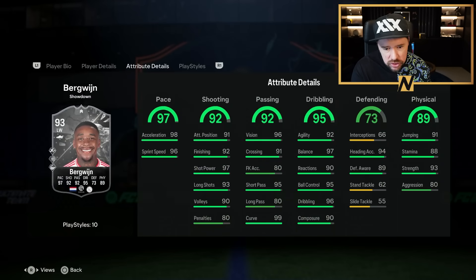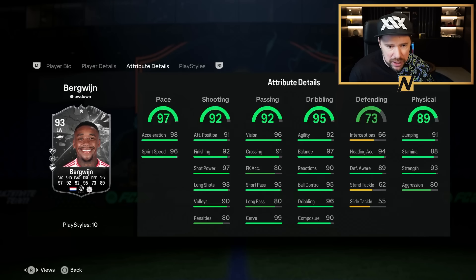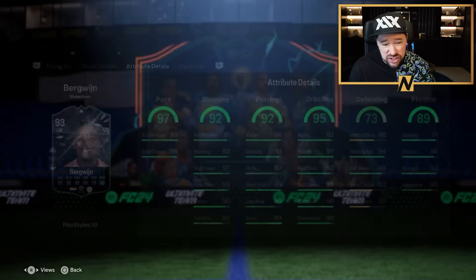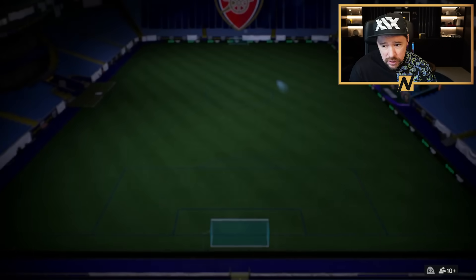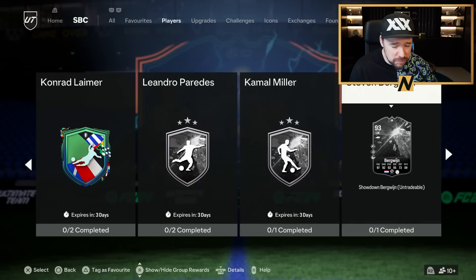Bergwijn has got good pace, good shooting, good passing especially in the right areas, good physical, 89 defensive awareness somehow, very good dribbling, brilliant playstyles — whip pass plus, ticky tack, long ball and ping pass, finesse shot, flair, rapid plus, technical, Travella and power shot plus. He's four star, five star. That's a good card. One squad only, just an 87 rated for him. 100% worth doing, no question about it.